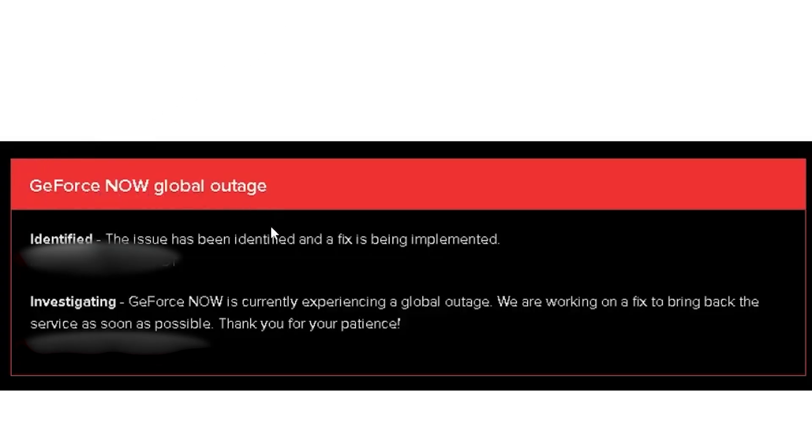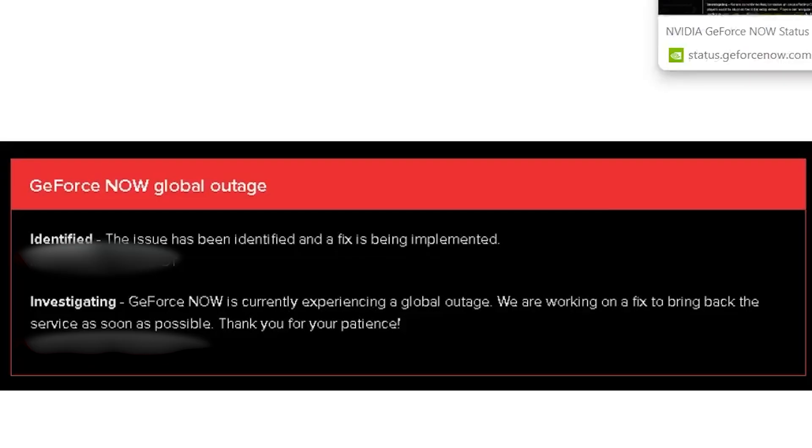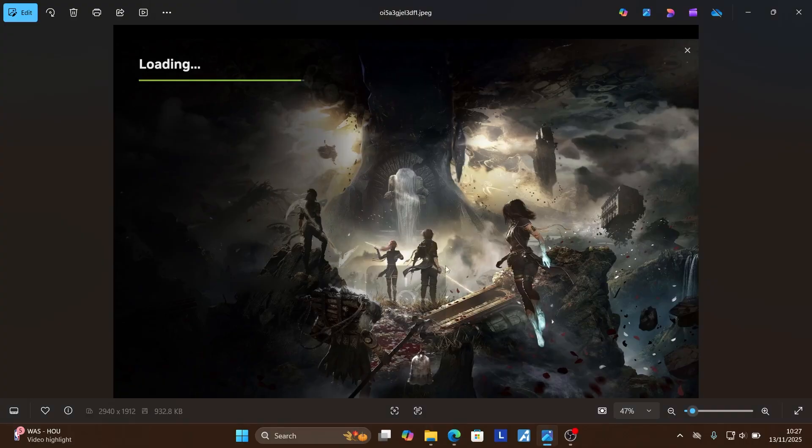If there is an outage, you'll normally see a message like this which says: 'GeForce Now global outage — the issue has been identified and a fix is being implemented,' or 'GeForce Now is currently experiencing a global outage, we are working on a fix to bring back the services as soon as possible.' When there is a global outage, your game will be stuck on the loading screen just like this.